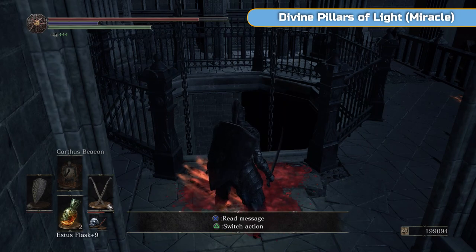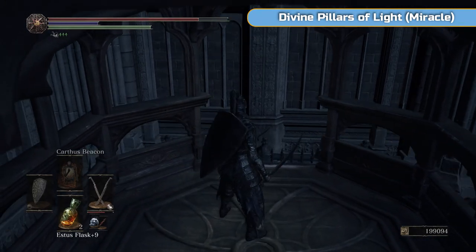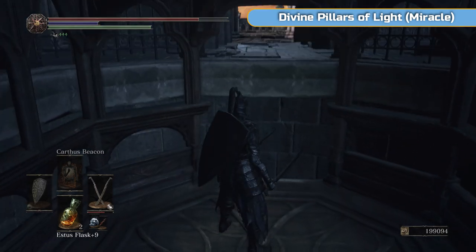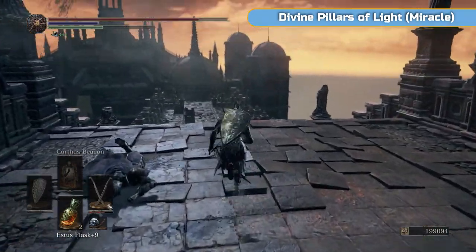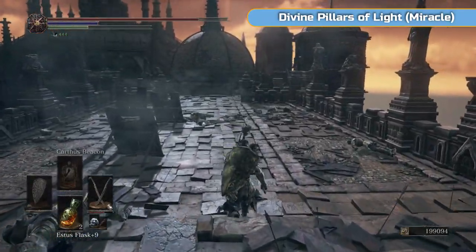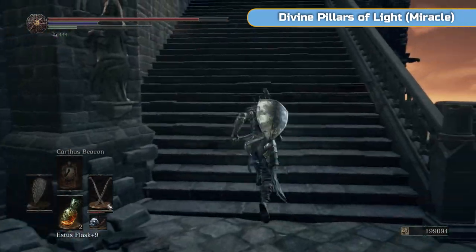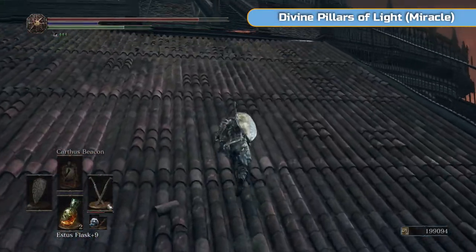We've just got this miracle to get and then we're going to do the boss — the Twin Princes. Lothric is my favorite boss by quite a way to be honest. The story, the emotion behind it, and the actual fight itself is really good. It's also one of the best ones to sit outside of and camp with your sign down to get Sunlight Medals. I'll be doing that in between this video and the next one — I will have all 30 for the next video. But I'm not going to turn all the items in until the final one.